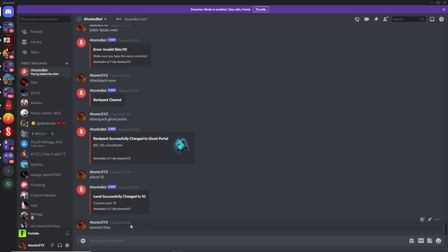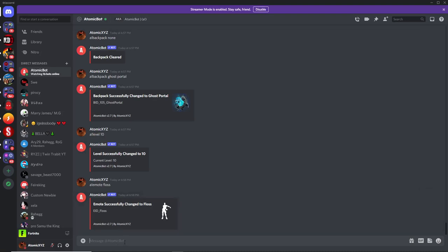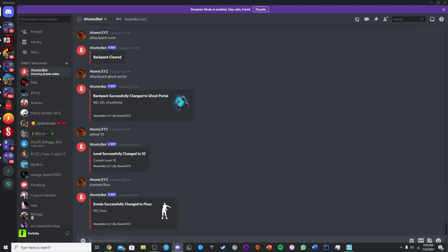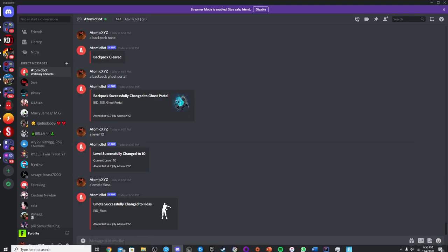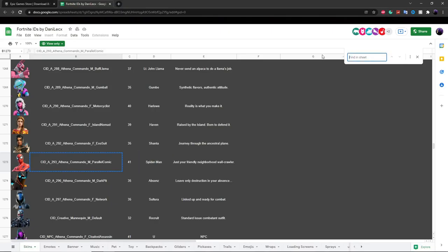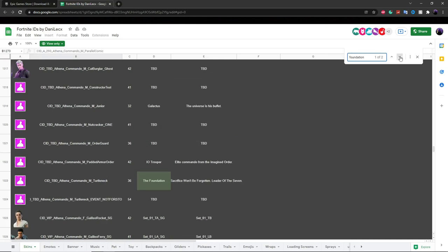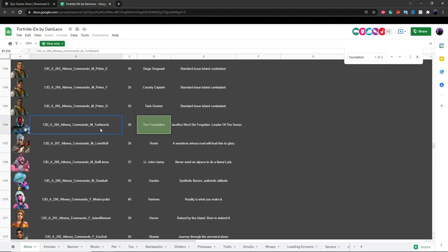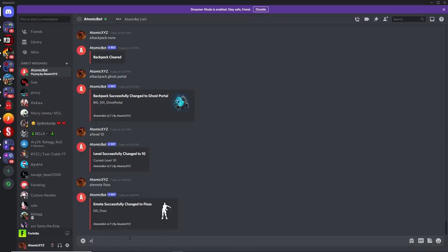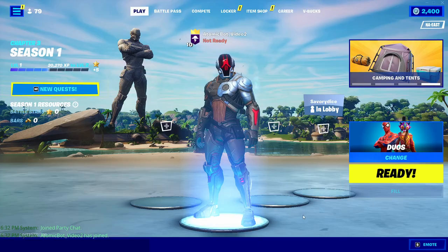If you want to get an unreleased skin like the Foundation — which as you can see in the battle pass is unreleased right now — go back to that Google Sheets and search for 'the foundation'. There will be two results; make sure to pick the one with the picture that isn't marked unreleased, copy that ID, then do !skin and paste it in.